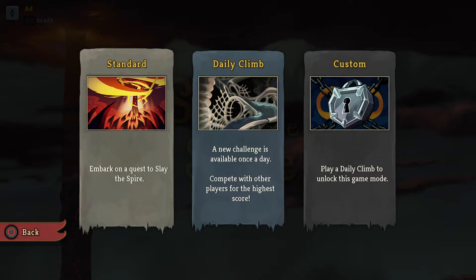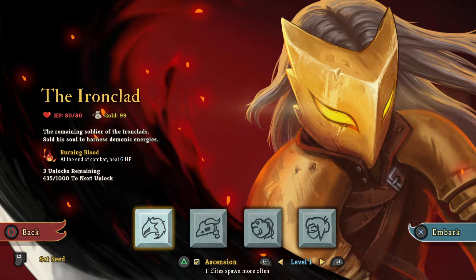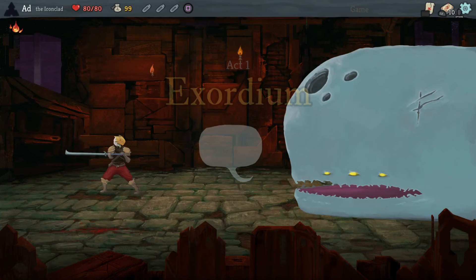Hi everyone. Today I'm going to play as the Ironclad and I'm going to go for a heart kill — I'm going to try for one anyway. Shall I go on Ascension 1 or just go on the basic one? I usually go on Ascension 1 if I'm warming up so I can kill some elites on the way up. I'm just going to try the base difficulty.